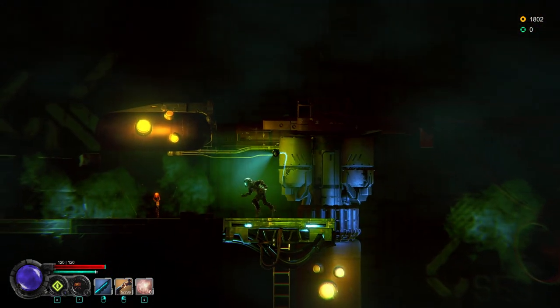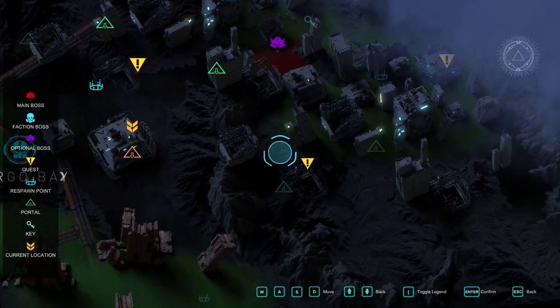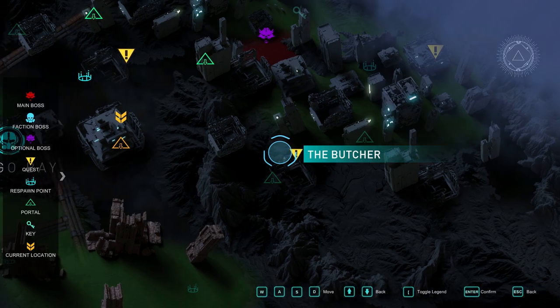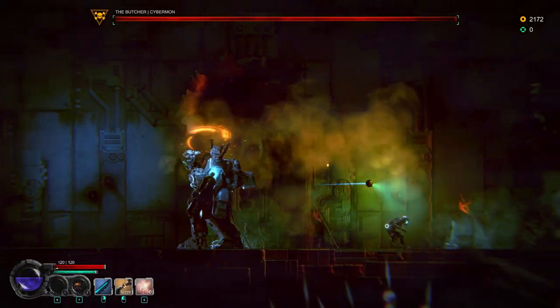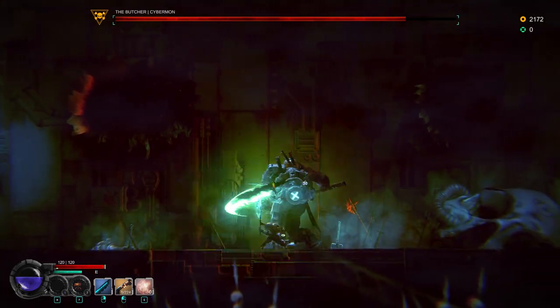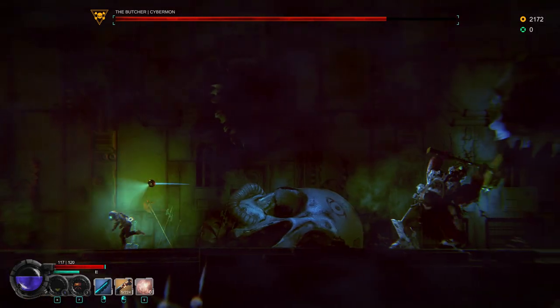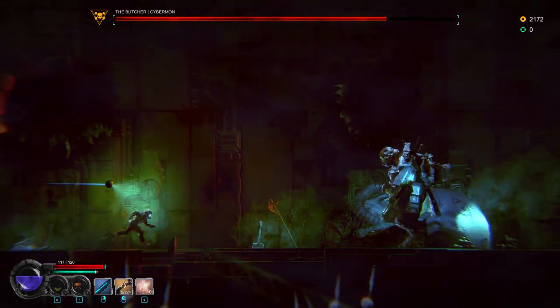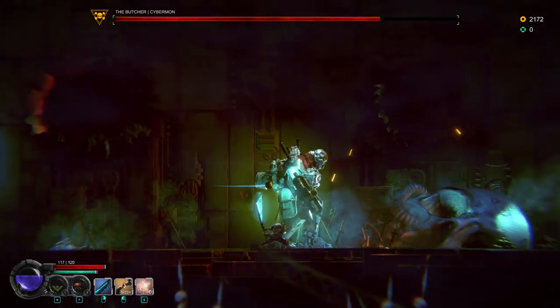As far as Metroidvania games go, this one is pretty cookie cutter — there's not much to be surprised about in terms of game mechanics or ideas. There's only one movement ability to unlock, which is the dash, which you get after like the first boss, so there's never really a reason to go back and backtrack, as you would pretty much get everything always. Most Metroidvania games do a lot of backtracking with the constant need of a new, different mobility option.